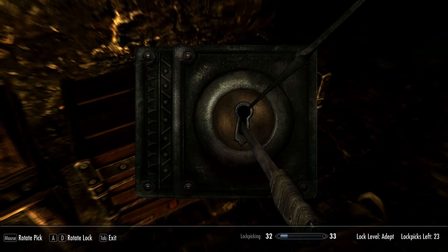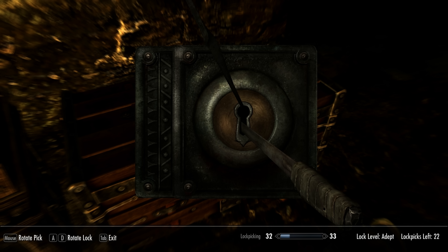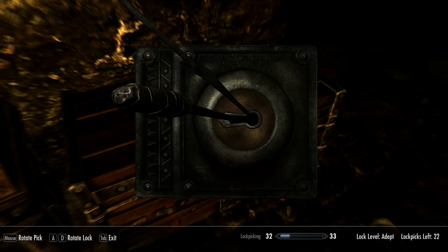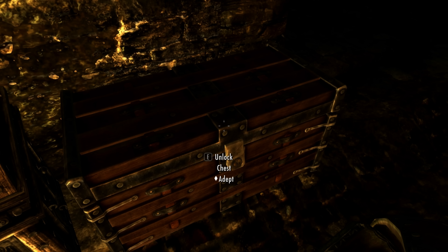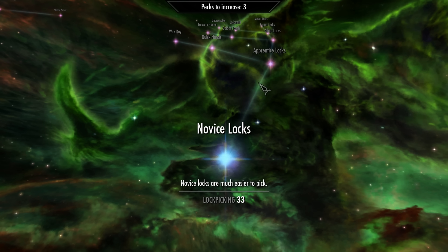Let's be honest, lockpicking in a vanilla game is a frustrating trial and error minigame. But the result is always the same — you will open the lock eventually unless you run out of lockpicks. Picking skill perks in the lockpicking tree seems like a waste.